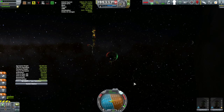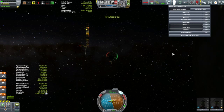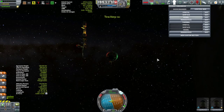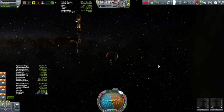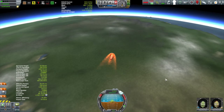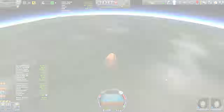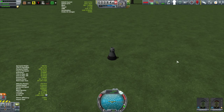With that all out of the way, it was time to get Carol and Luya back down to the surface. Carol gained three experience points for her orbit about the moon, which gives her eight, which should be enough to get her up to level two. This will be my first Kerbal getting up to level two, so that's kind of exciting. The descent itself was entirely routine — nothing spectacular happened — so we'll just cut to the recovery.